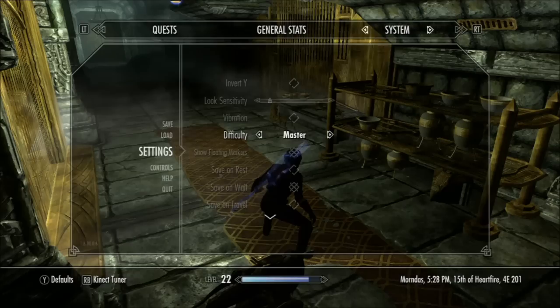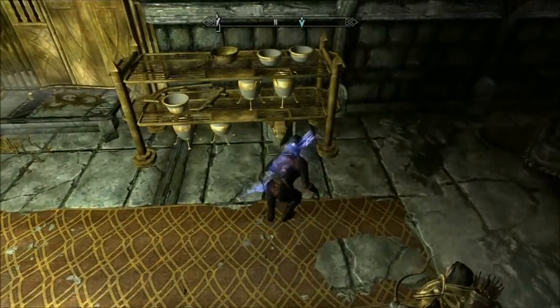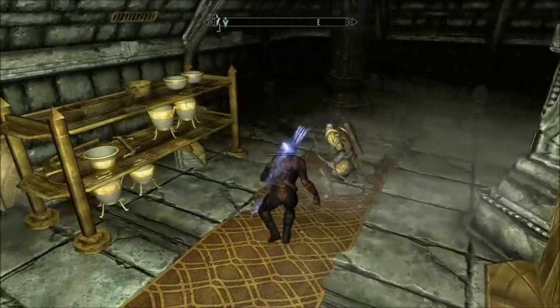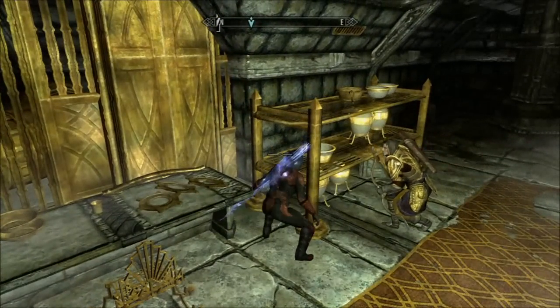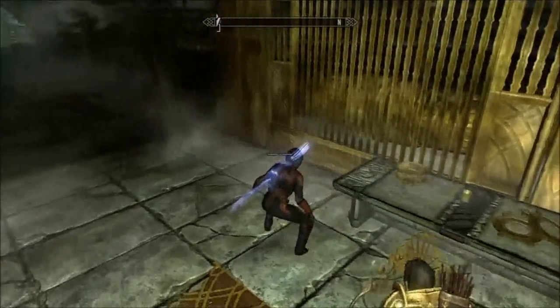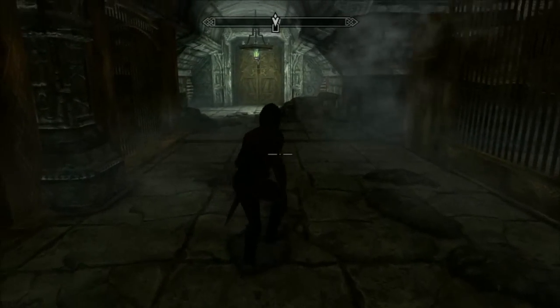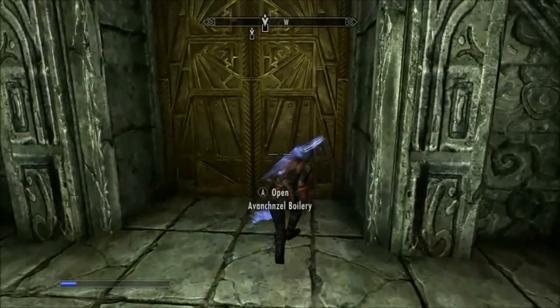This is part 12 of my let's build an assassin archer series set to master difficulty. Still on this quest in Unfathomable Depths to get the permanent active effect of Ancient Knowledge. I've got Lydia with me to carry stuff — she's basically just a pack mule, like having a camel with you.